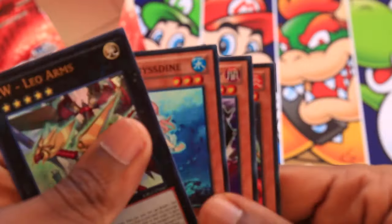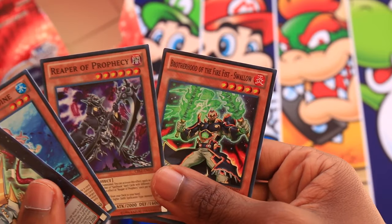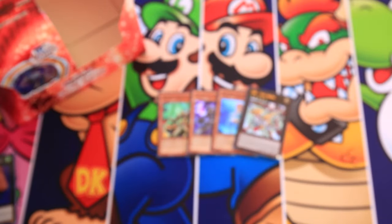Let's quickly review the cards we've gotten so far: ZW Leo Arms, Mermail Abysstine, Reaper of Prophecy, and Brotherhood of the Firefist Swallow. So far, so decent — three supers and an ultra. But I'd like to do better in the second part, which I'll upload probably next week. Thanks for watching guys — give it a thumbs up. You can buy Team APS playmats now — link in the description — and I'll see you guys on the next one. Peace.